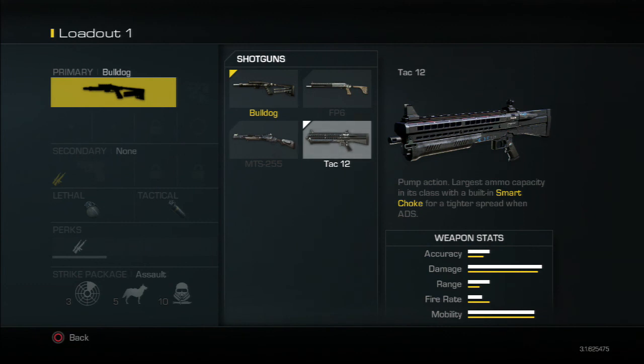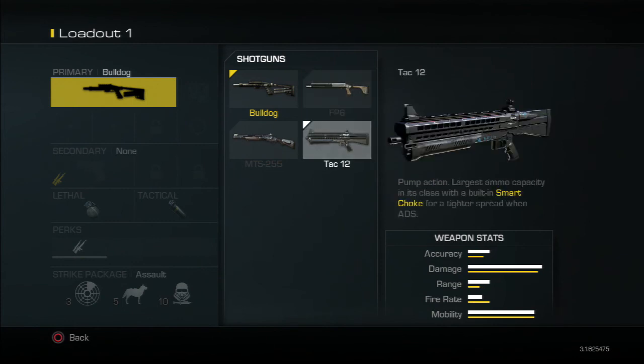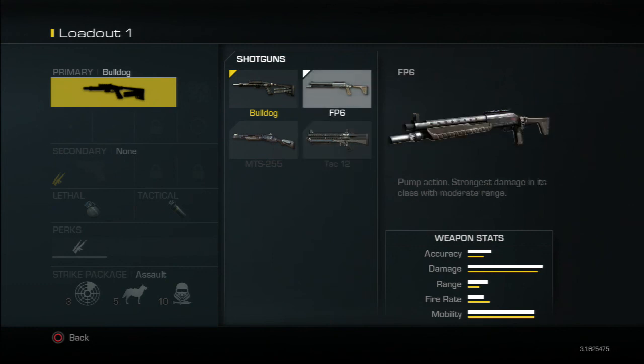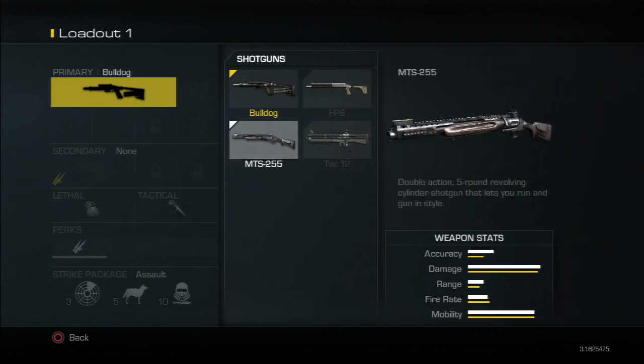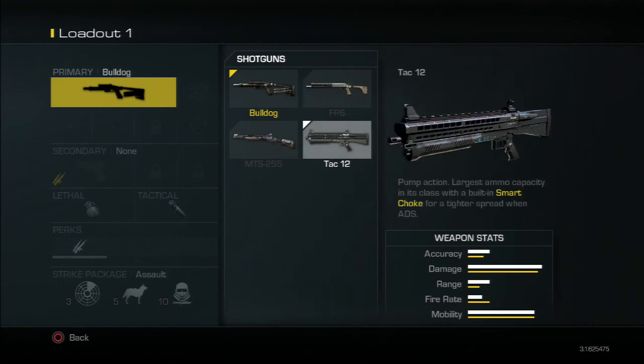It all depends on your playstyle — the FP6 and TAC-12 would be interchangeable depending on preference. If you're more of a hip-fire person, I'd put the FP6 at the top. If you're more of an aim-down-sight person, I'd put the TAC-12 at the top. I personally prefer the FP6. Rating the FP6 as 10 and the MTS-255 as 1, I'd put the Bulldog at about 5 and the TAC-12 at about 8. If you prefer aiming down sights, go ahead and use it — that's what it's designed for.